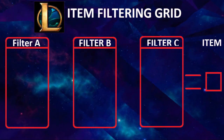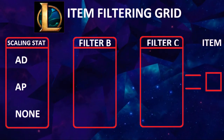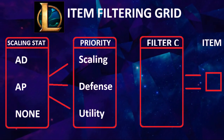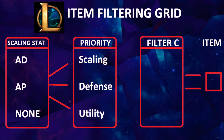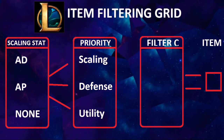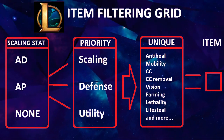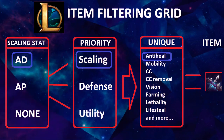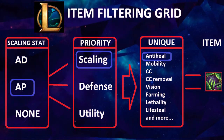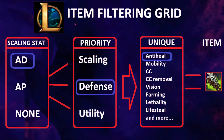League's item filtering grid is pretty straightforward. First, the item can be filtered by their scaling stat. Next, you check for whether you want high values of the stat, if you want defense, or if you value utility. Every connection between group A and B represents one or more items. In the last step, you can choose an item based on the unique effect you are after. Often, changing any of the stages results in a clear item to buy for your needs. This system can feel a bit formulaic and sometimes stifling for creative builds, but it's also a way to easily choose an item based on unfamiliar situations.